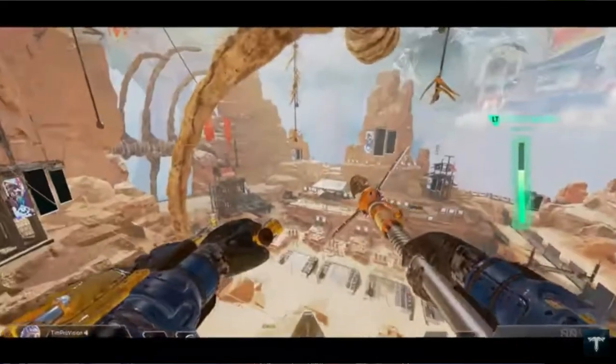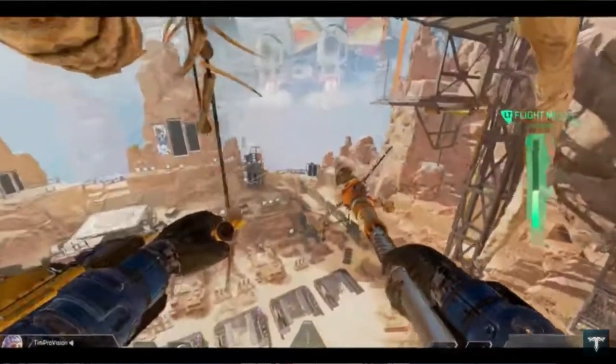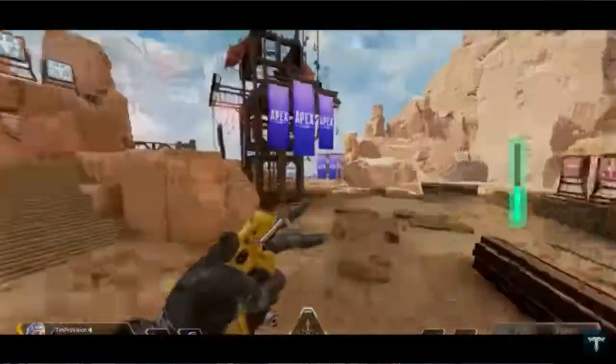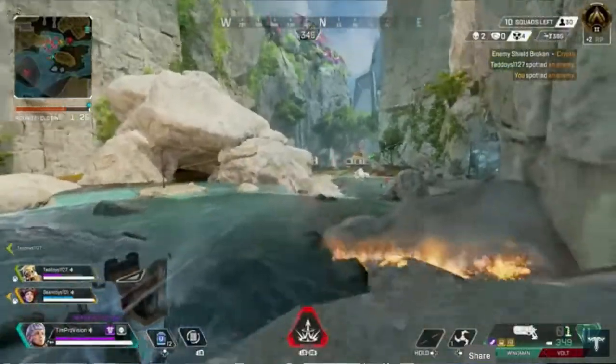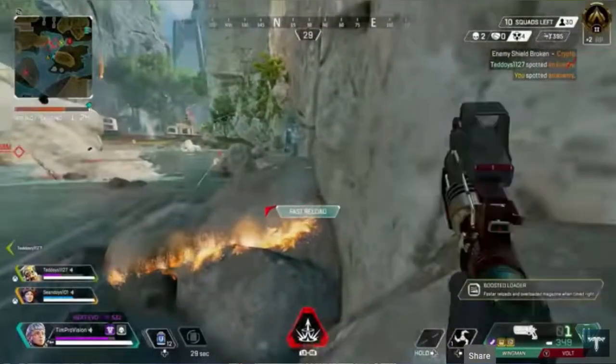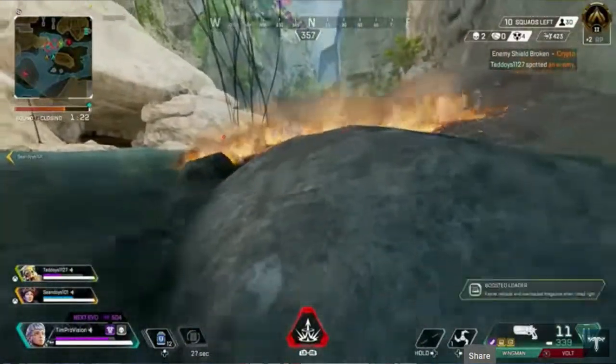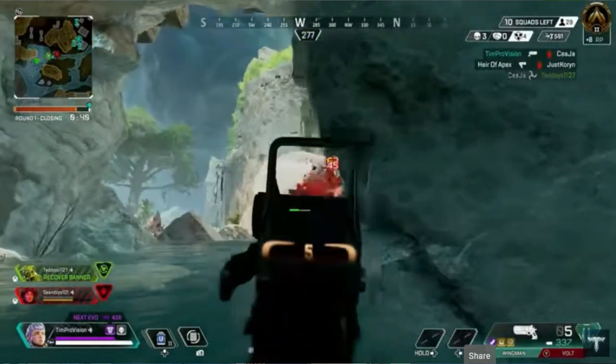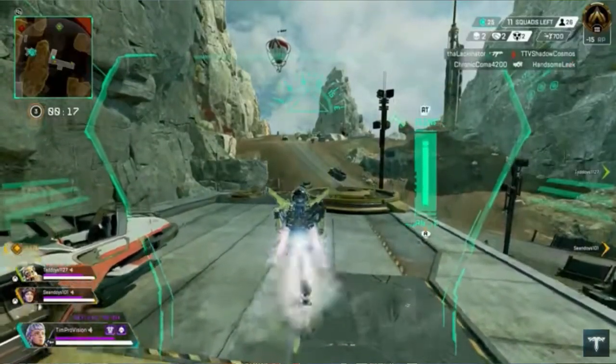Valkyrie has a jetpack so she can get up and around quickly. You can use the jetpack to reach a vantage point and it's really easy to use — the jetpack alone is the main reason I play this character. She can also fire a swarm of missiles at enemies, and it regenerates fairly quickly so you can shoot a lot of rockets. Her ultimate is the Skyward Dive.